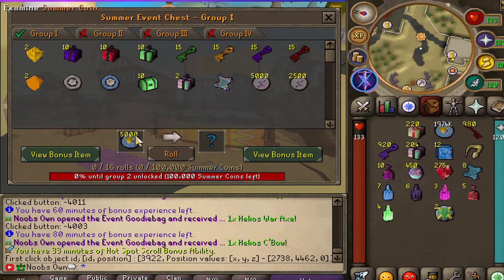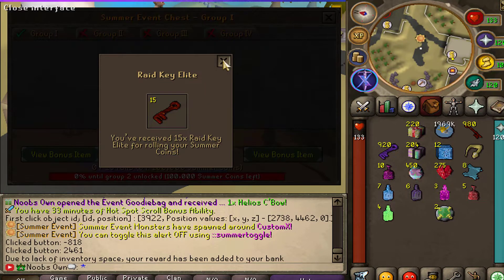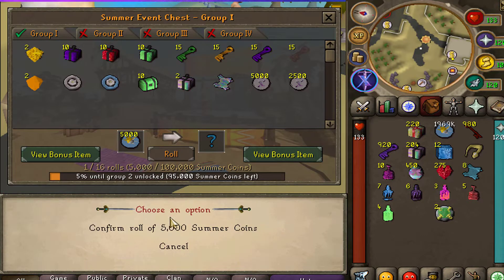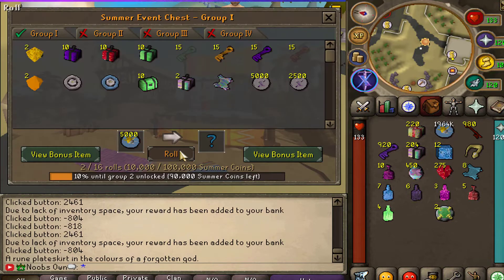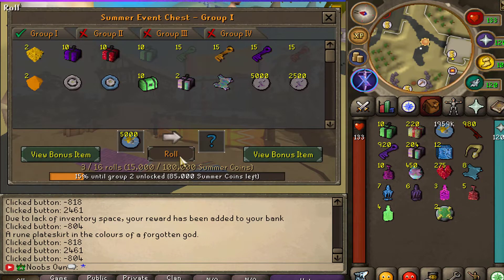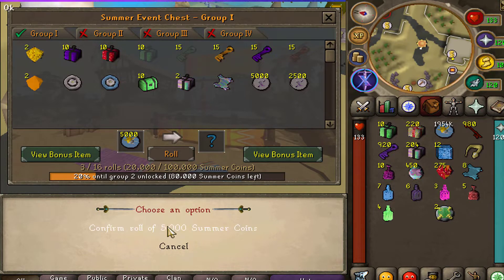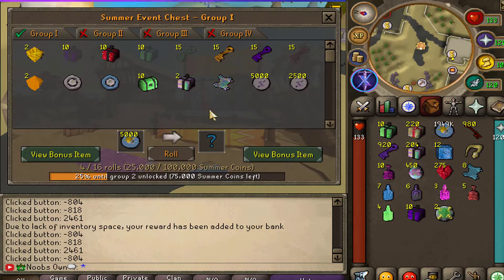There's a summer chest at the home area, and you can get items from it when you roll a certain amount of coins. There are multiple groups — once you've done 16 rolls in total, which I believe costs 100,000 summer coins, you unlock group two. The progress bar updates as you go, and we'll try to reach group four if we have enough coins. The price per roll and number of rolls go up with each higher group. Importantly, the rewards are only obtainable once, so every item claimed cannot be obtained again.